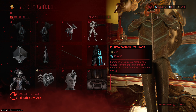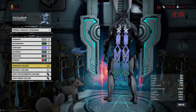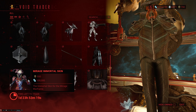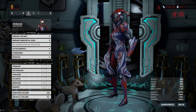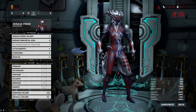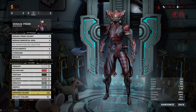Moving on, we have the Prisma Yamako Syandana, which is a very dinky looking Syandana, but for a dinky Syandana it still looks pretty nice. Then he once again brought the Mirage Immortal Skin, which fits on both the standard Mirage as well as Mirage Prime. It's a very Harley Quinn-esque, jester-ish type Immortal Skin, and it's probably my favorite one of the bunch.